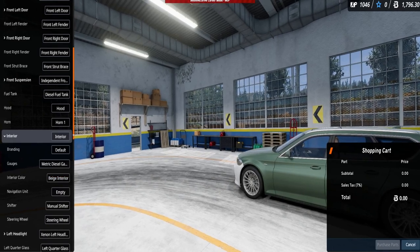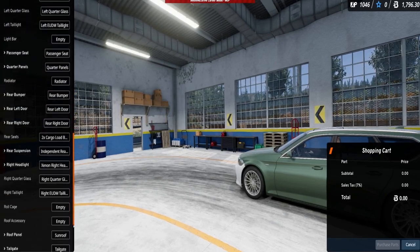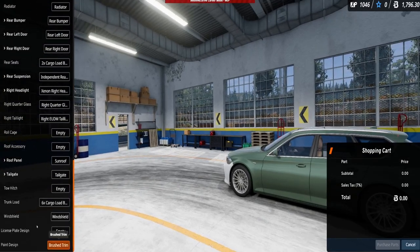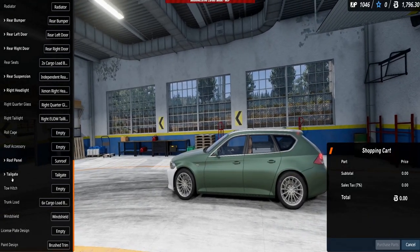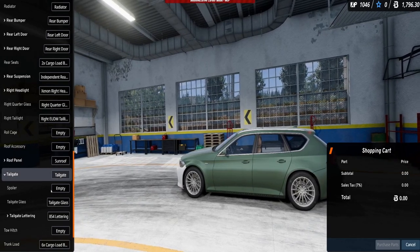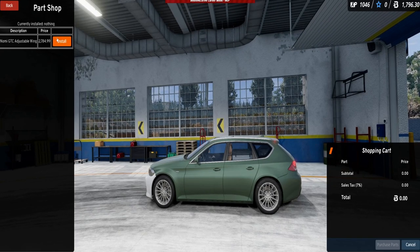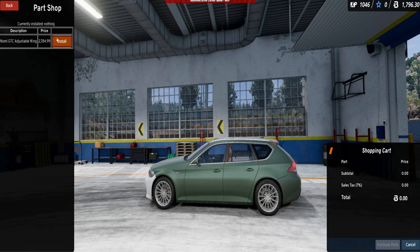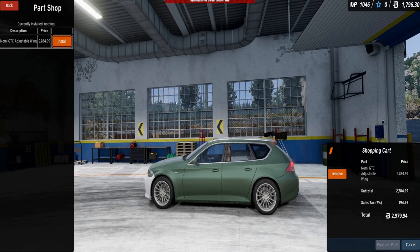There is the tuning aspect which allows you to replace certain parts with performance parts. If you want to drive your Ibishu without doors and a hood, no problem — just take them off. Adding a spoiler and body kit also belongs to the possibilities. Car setup tuning is also possible, and while I know too little about cars to really indulge in it, it is a very important and well worked out part of the game.